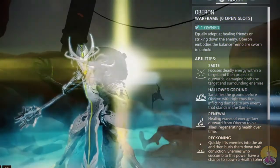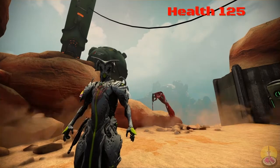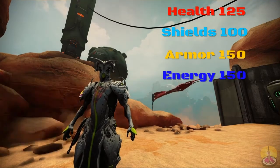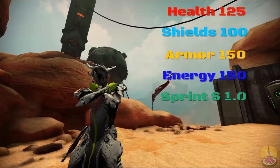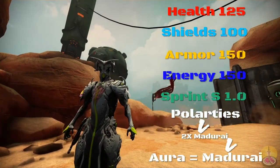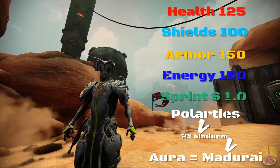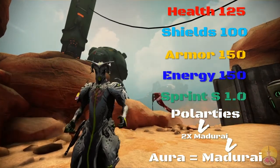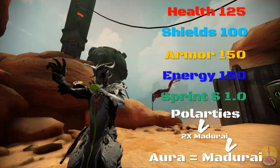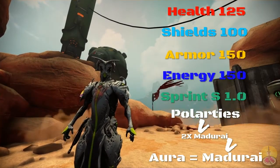Moving on from that. Health going to 125, shields at 100, armor at 150, energy at 150, sprint speed at 1.0. He comes built in with two Madurai polarities, and his aura is also Madurai. Overall, you've got a decent Warframe in terms of stats — no real weaknesses, not even sprint speed. He already has built-in polarities, increasing his overall power damage. Though he's not really a Warframe to deal a lot of damage, he's more of an excellent healer, which I'll explain when we get to the abilities.